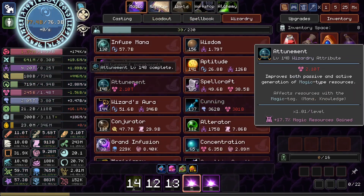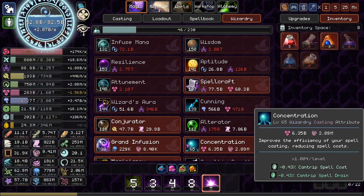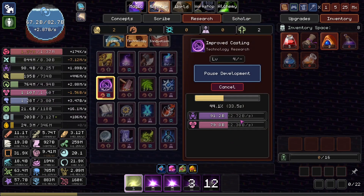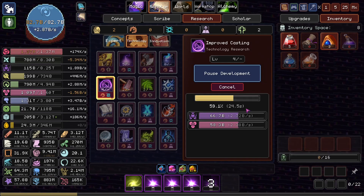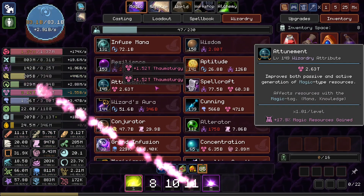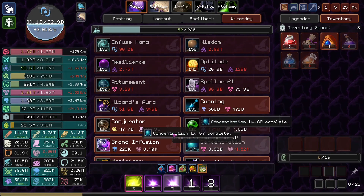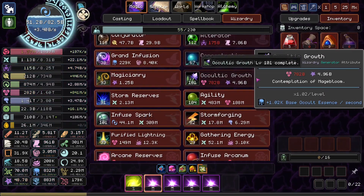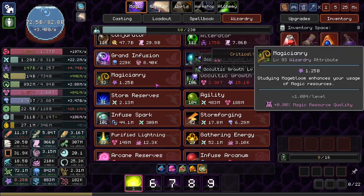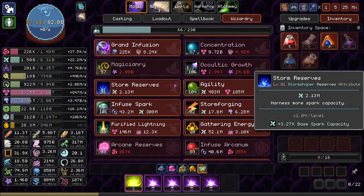We're remaxed on thaumaturgy. Once we get this upgrade done, we can have that loadout - one extended, one extended, one extended, and then recharge could be sonic, it doesn't really matter. While I'm waiting, I might as well just get more attunement. Concentration - I'll get one of those as well. Get some cultic growth. That's a perfect use of our thaumaturgy. Magicianry's good. I think that's all the thaumaturgy I want to use right now.